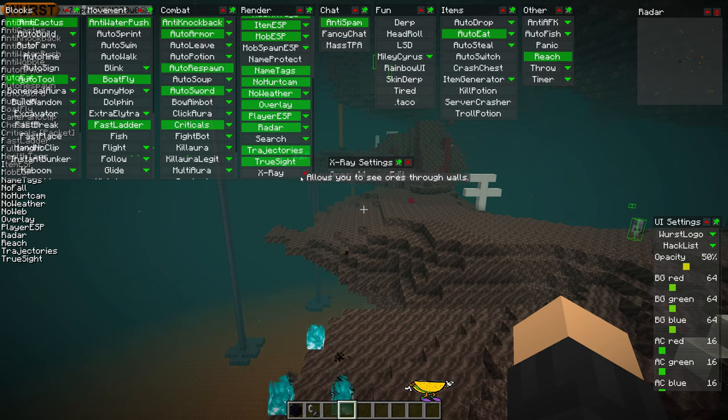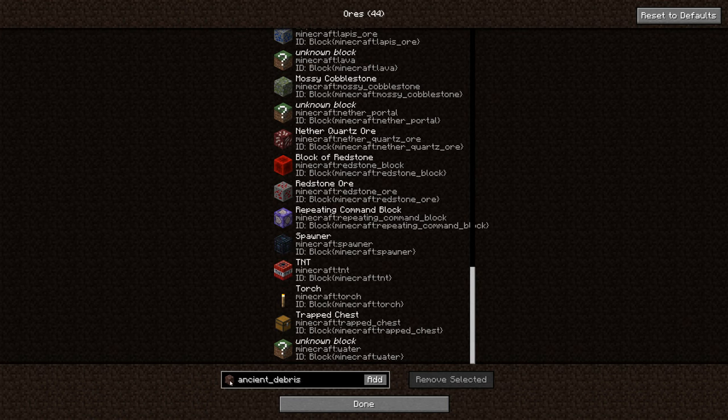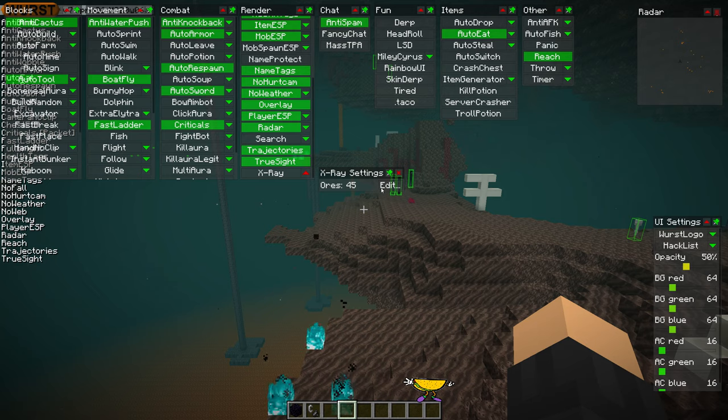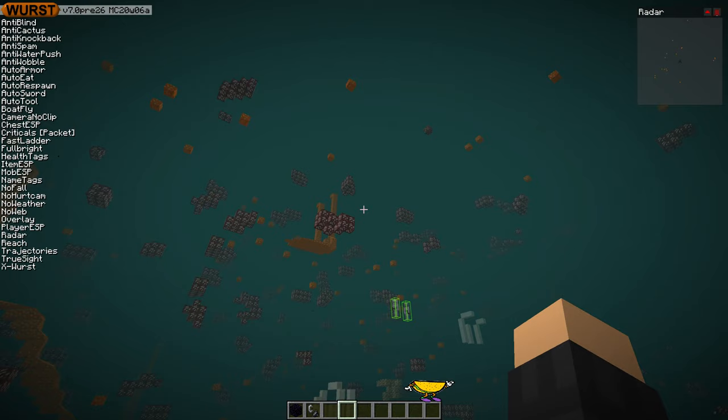What you want to do is go to X-Ray, open up the settings, click on ores, then edit, and you want to type in "ancient_debris" — ancient debris. There you go. Tap it like that, you'll see it come up, press add, add it to your list. It's added now — it says 45 instead of 44. And in X-Ray, at first you won't see much because, like I said, it's very rare.